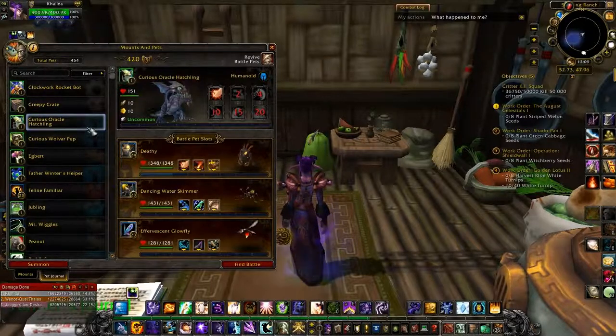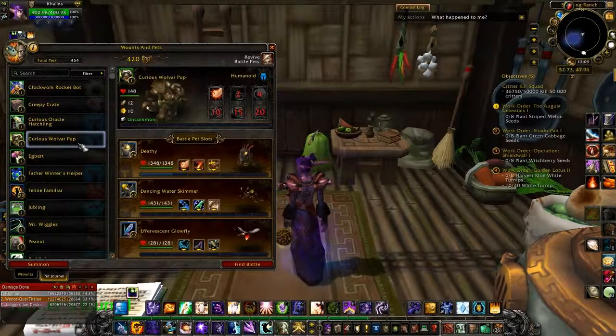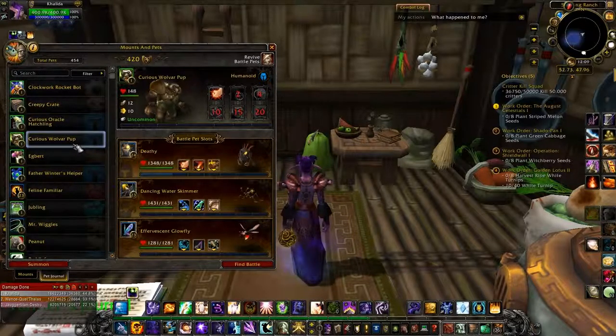Curious Oracle Hatchling and Curious Wolvar Hatchling are ones that you get for doing the Children's Week quests in Dalaran. You have to pick one or the other to do the quests with, and then you get him as a reward. So do one one year, one the next year, or just buy him off the auction house.